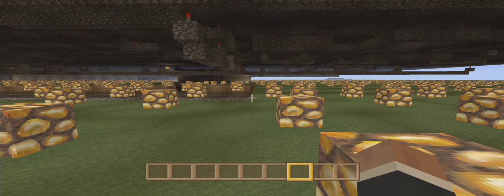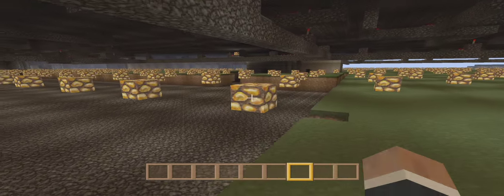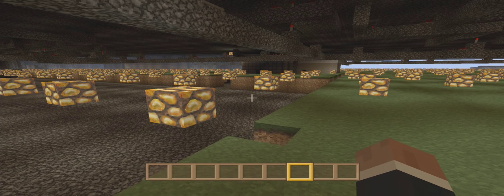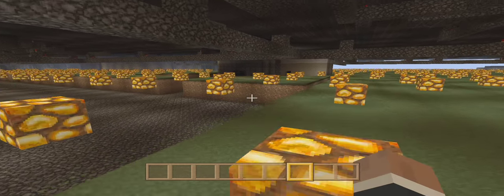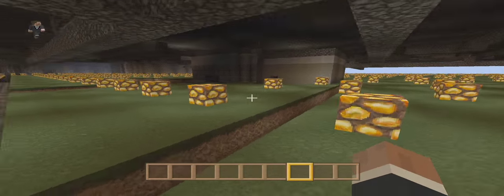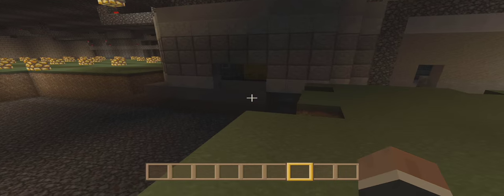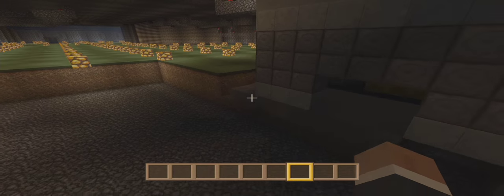I'm going to do a little redstone project for you. This is an exciting one. I'm going to show you how to do a very simple — might I add, very simple — combination lock. A lot of people have asked me how I do this because I have one in the food mansion and you have to put in a digit code to enter a certain area.